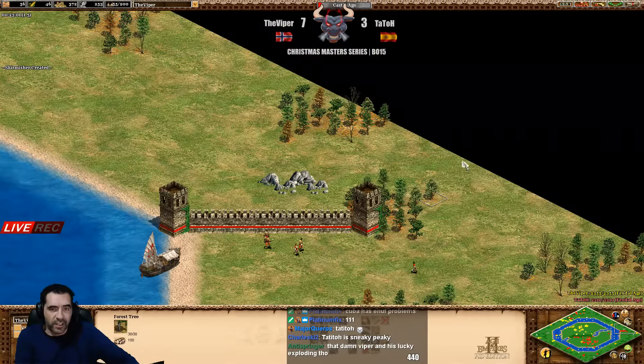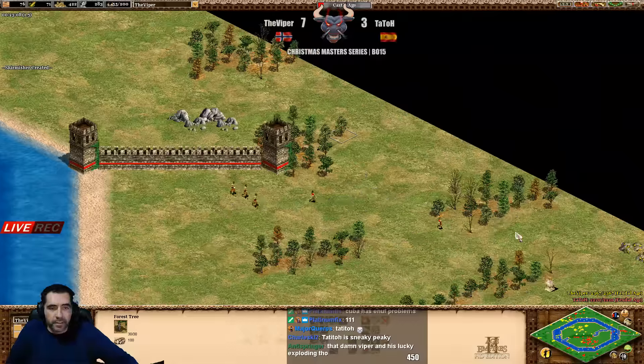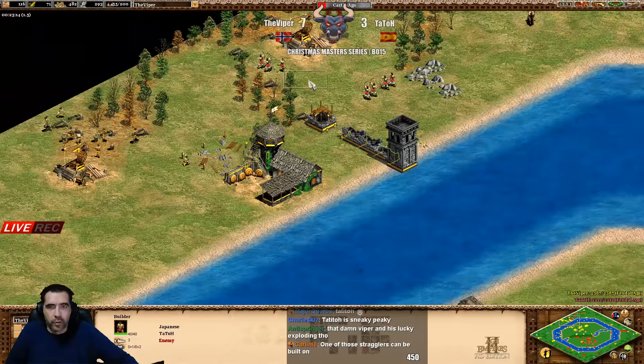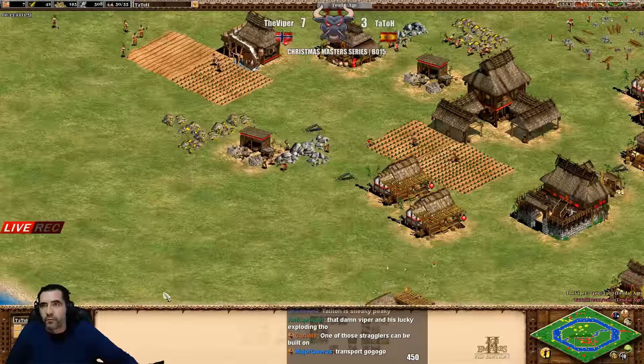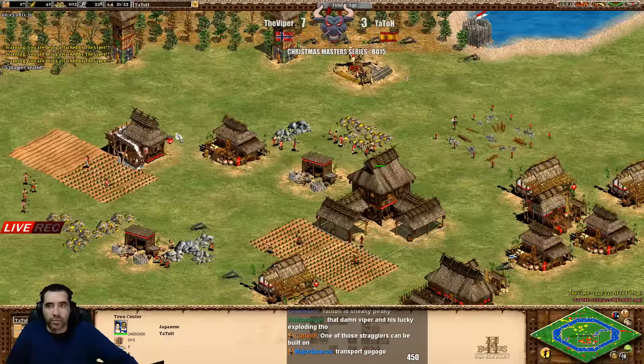Hopefully Tatot's going to see that hole. He is not walling - you're going to see it or not, we'll find out very soon. Now Viper is going to castle age with 55 population. Tatot has 50 population but has no economy - you cannot consider this economy. He has a lot of stone but nothing else.